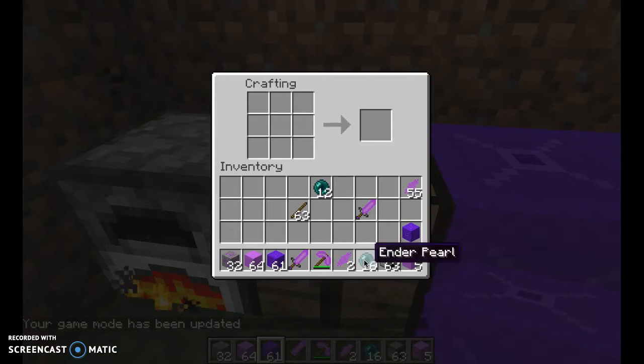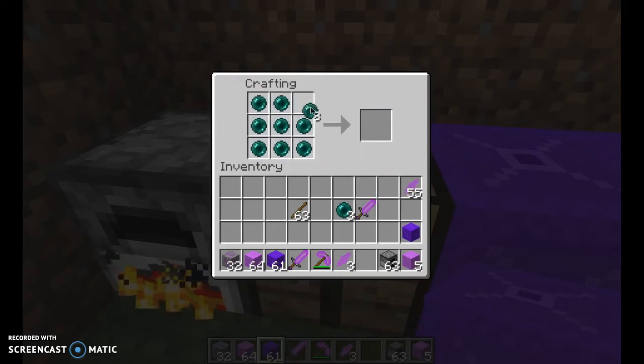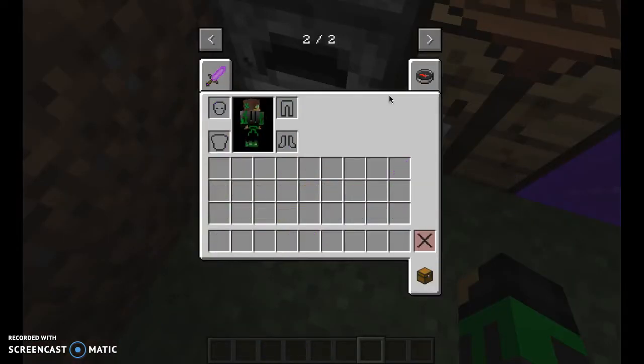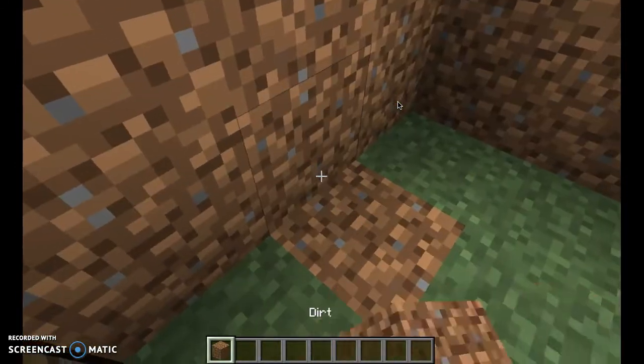Also, I forgot to mention — if you take nine Ender Pearls and put them in the crafting table, you'll get one Ender Shard. But for every nine Ender Pearls you only get one Shard, so I recommend don't try to do this. It's very hard and will take a long time to get enough, because Endermen are pretty rare and they don't always drop Ender Pearls.